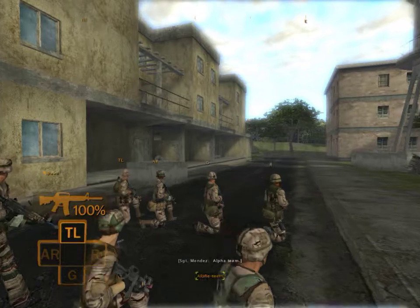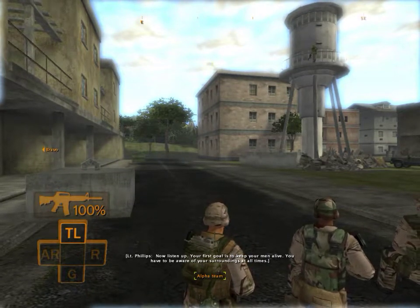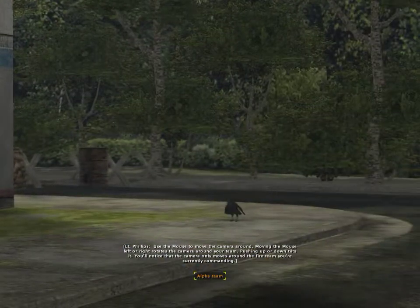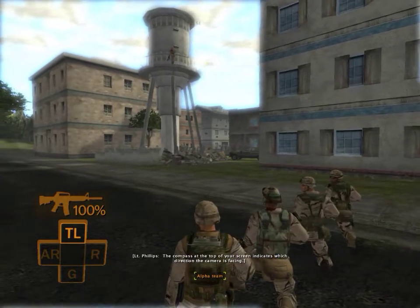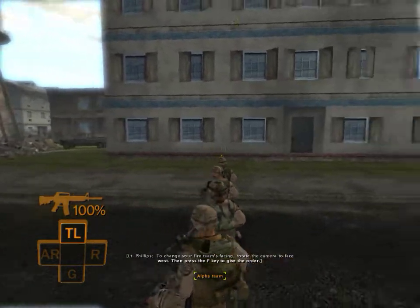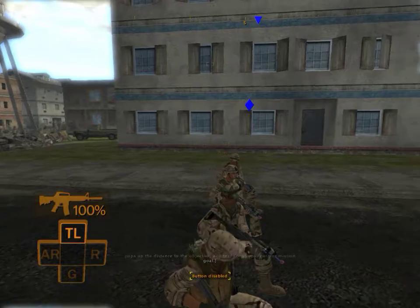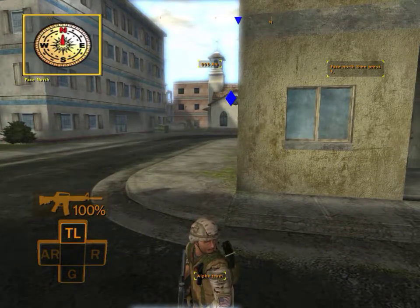Now select Alpha team. Head to building A and await further instructions. Your first goal is to keep your men alive. You have to be aware of your surroundings at all times. Use the mouse to move the camera around — moving the mouse left or right rotates the camera around your team, pushing up or down tilts it. The camera only moves around the fire team you're currently commanding. The compass at the top of your screen indicates which direction the camera is facing. To change your fire team's facing, rotate the camera to face west, then press the F key to give the order. Now face your team south.